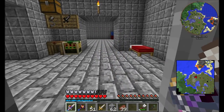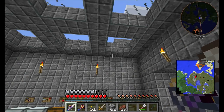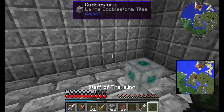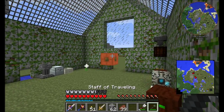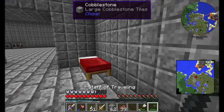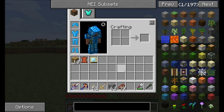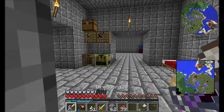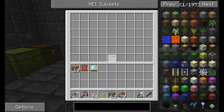Hello everyone, this is Direwolf20 and welcome to episode 22 of Direwolf20's Let's Play series. I promised you guys a tree farm. Last episode I made a bunch of cool gadgets like this nifty staff of traveling, which lets me zap over to any and all of my nearby travel anchors from Ender.io. I made a couple nifty tools and gadgets — just some good stuff to have around. I think I put all my blood magic sigils in my magic chest over here.